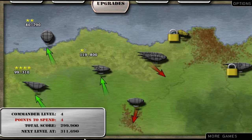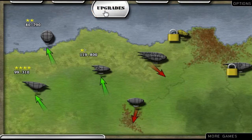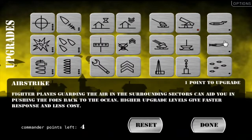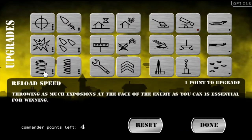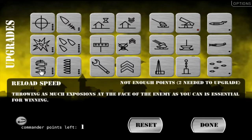Here's your career command: level four, points to spend, four total score. I believe when you gain levels is when you earn the points that you can use for upgrades. We got this — I would really like to upgrade some of these but we're getting off to a rough start. It's going to cost two points to upgrade this. Let's put a point into reload speed.